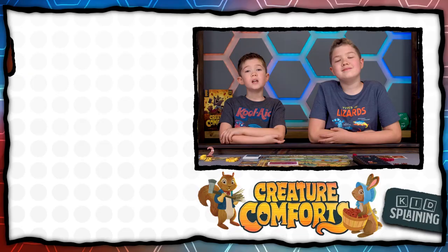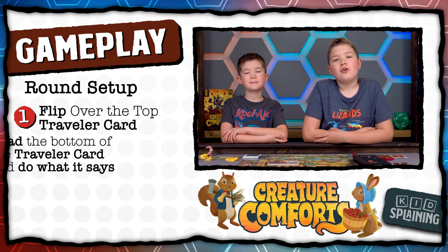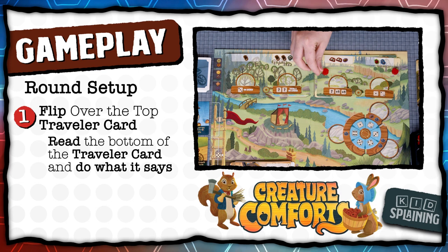Each round is played the same way. First, flip over the top traveler card. Each traveler has a different power that will affect all players in the round, so read the bottom of the card out loud for everyone and do what it says. For example, this one says: all month long, all four valley locations provide apples in addition to what they show. Place one apple from the supply in each location as a reminder until the month ends.